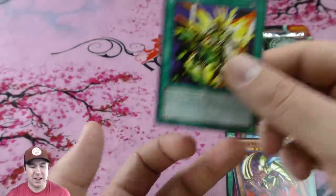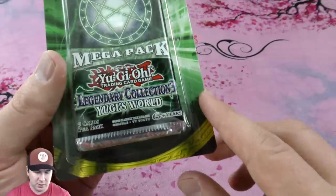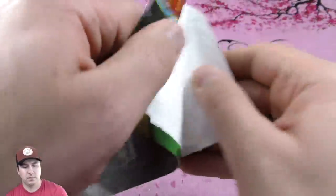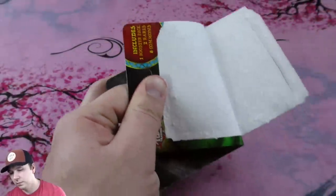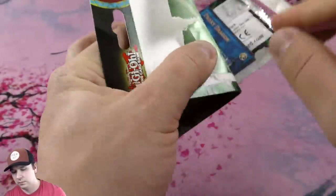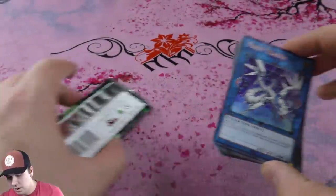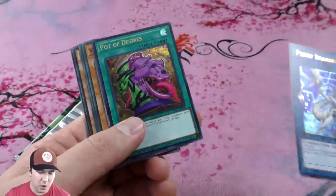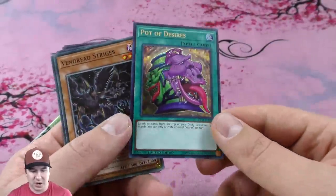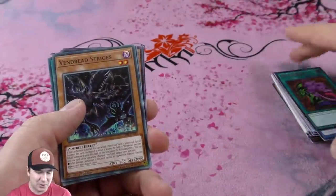Mirage Knight as a common and then My Body as a Shield common. Alright, for our last Legendary Collection 3 Yugi's World mega pack, let's see what we get. We got a Proxy Dragon as an ultra rare, and oh my gosh — another Pot of Desires! I love getting free four dollar cards, that is so amazing. Oh my gosh, this pile is growing over here.